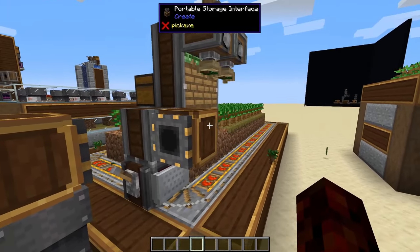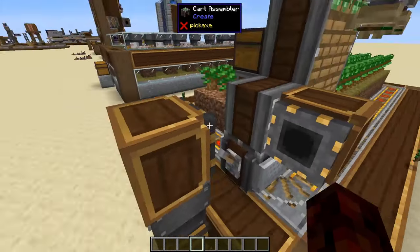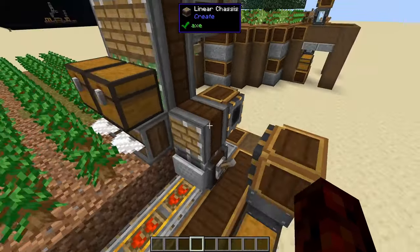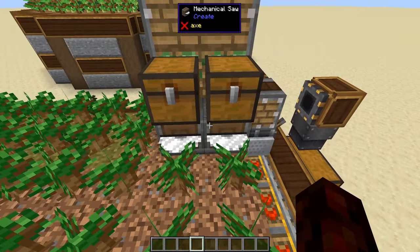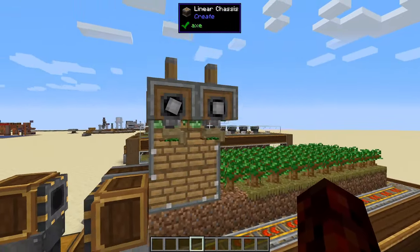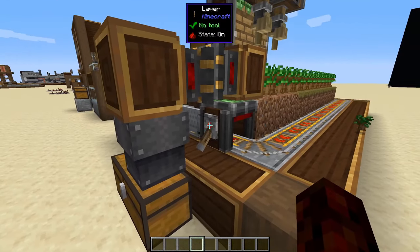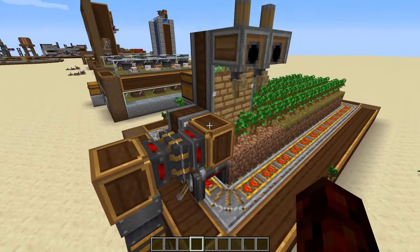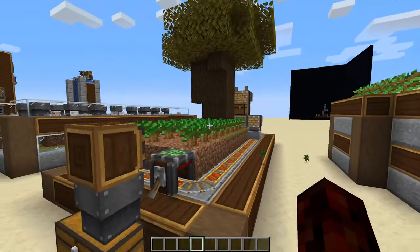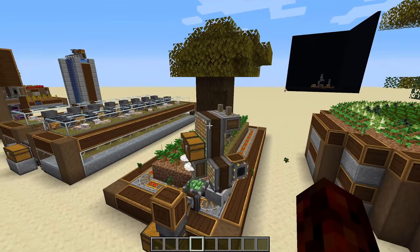So basically we have our deployer, our portable storage interface which takes items out into this chest, and above that two saws to break the trees, two chests for storage, and back here our deployers holding saplings ready to plant them back down. Then basically you want to build all of that on top of a cart assembler, put a minecart in it, flick the lever, and it'll just go. It'll keep going as long as it needs to and keep breaking the trees.